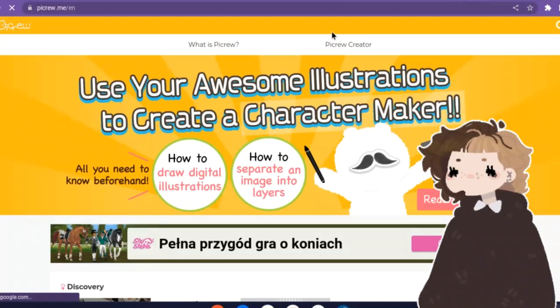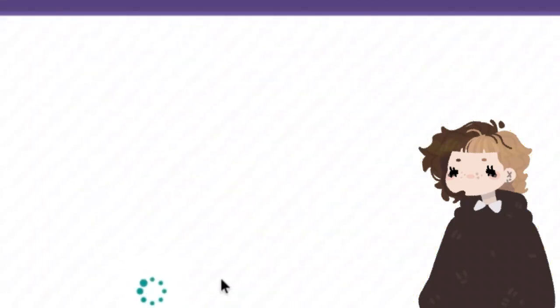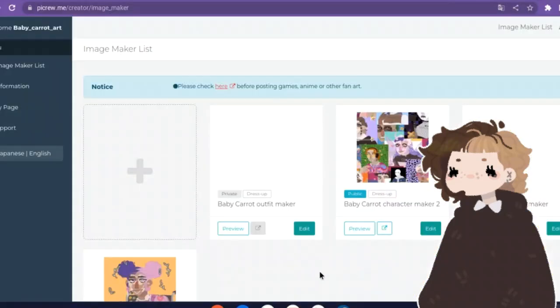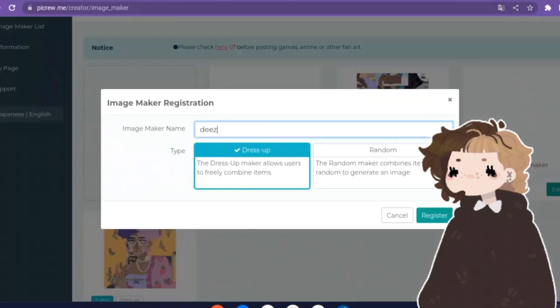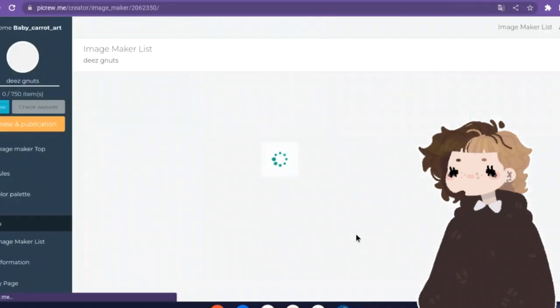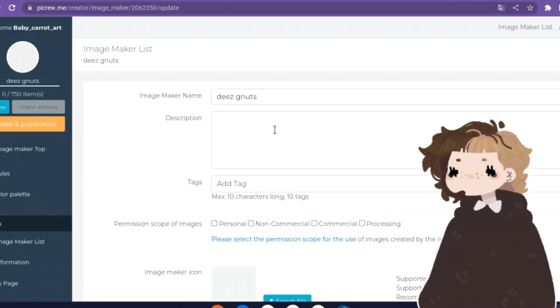Okay, let's just get into it already. To make a pickeru, the first thing you need to do is go on pickeru.me, PC version specifically, and click pickeru creator at the top of the page. There you can make an account, then you click on the plus button and get to work. It looks complicated at first, but once you get the hang of it, it's pretty easy to navigate.